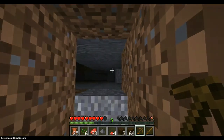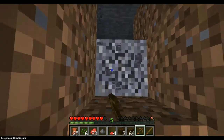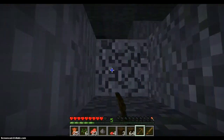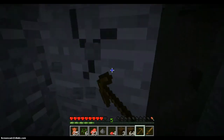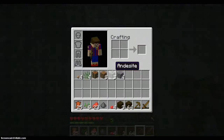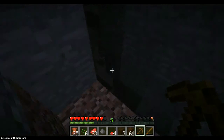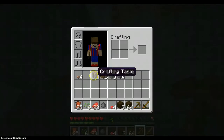Did I just find a ravine? I'll just collect this — and andesite? Granite. I'm always ready. Double tall grass — I wonder why I can collect this. I think it's a snapshot bug. I don't really watch snapshots.